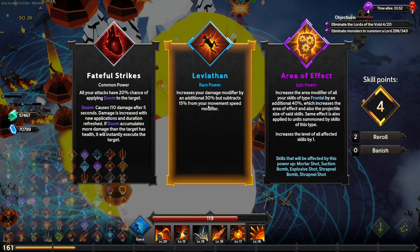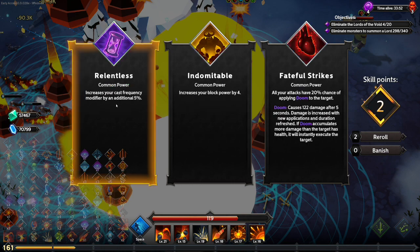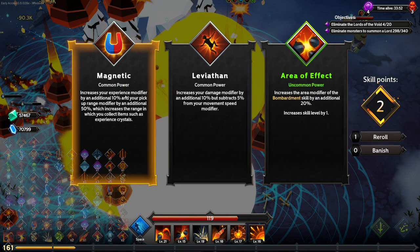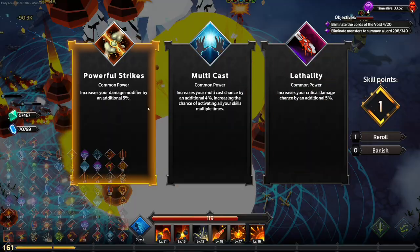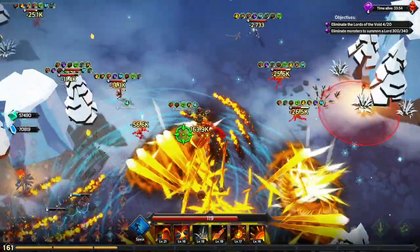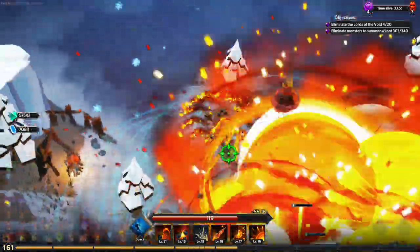More AoE on frontal — I'm gonna take the 30% more damage and try to get more movement speed. We reroll that... that brings us up to 85% crit chance. Holy beans!